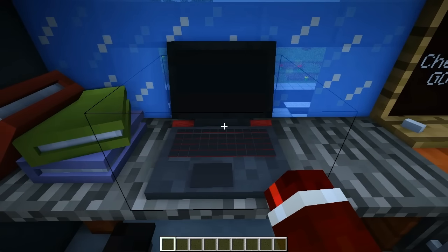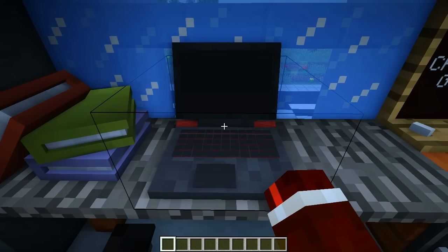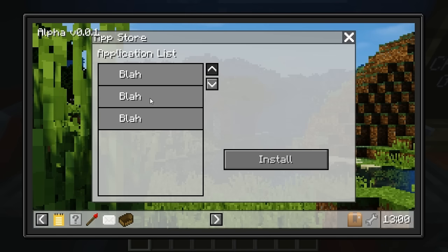If I go ahead and right click this laptop without crouching, it's actually going to open up the interface. So here is the interface for the laptop. Now, just a quick disclaimer — this mod isn't finished. As you can see at the top left here, it says alpha version 0.0.1 because it's highly not finished yet. I promised you guys I would release a version to the public, but I didn't promise that it was going to be finished, so please take that in mind because you'll see a lot of unfinished stuff such as the app store here.